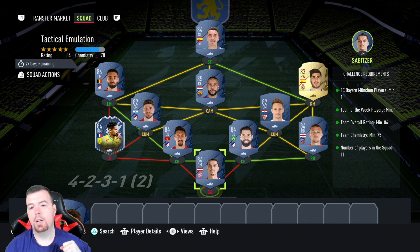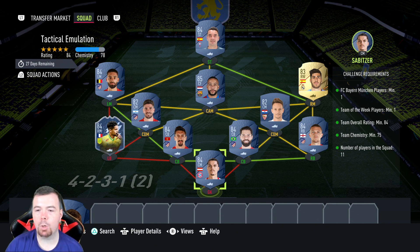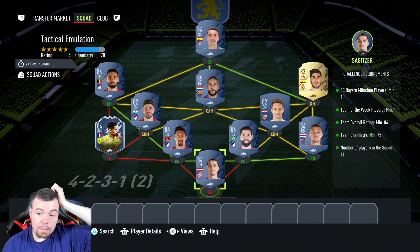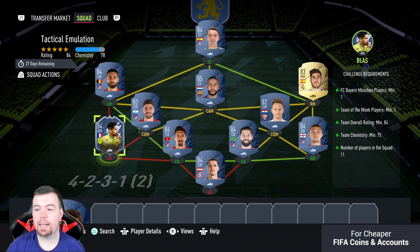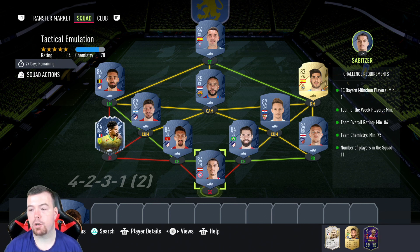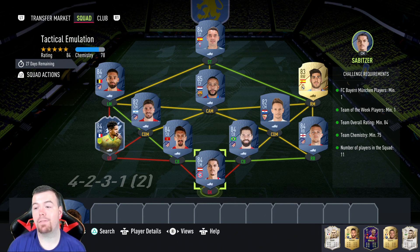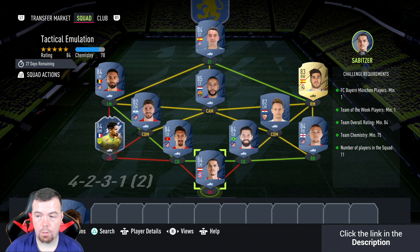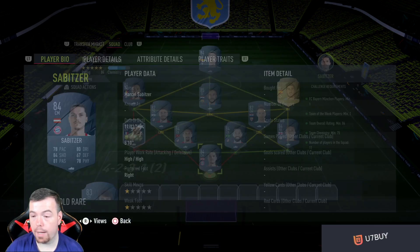For the Tactical Emulation SBC, you need one Bundesliga player — I've used Sabitzer, who's the cheapest Bundesliga player right now at 84 rated. You also need one 84-rated Team of the Week card — Blast is the cheapest 84-rated TOTW card at the moment. Team overall of 84 with a max 84 squad. Team chemistry of 75, minimum 76. No position changes, loyalty required, 11 players in squad. We've gone with the Spanish league, which is quite cheap at the moment.